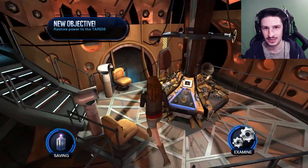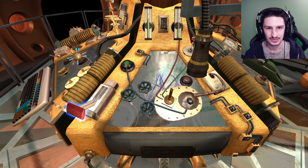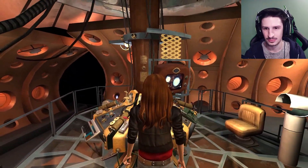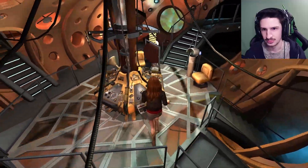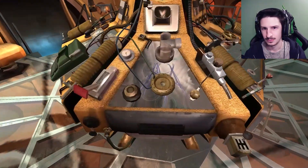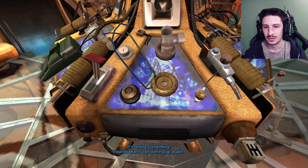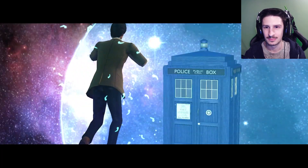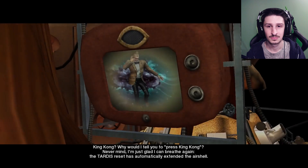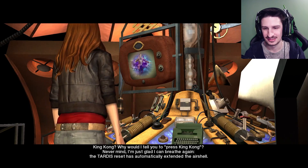We gotta press all the red things. What did she say inside of charades? That's not right, right? That's red. This is red. Press it. Is that it? There's like one red thing per module. There's not that many red things. What was she complaining about? King Kong? Why would I tell you to press King Kong? Never mind. I'm just glad I can breathe again.